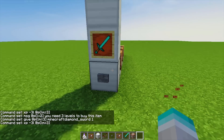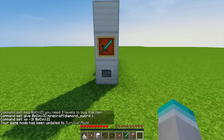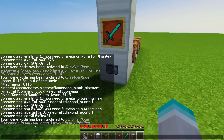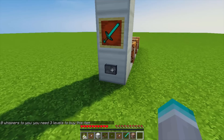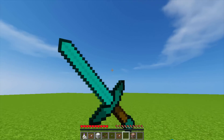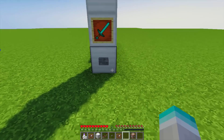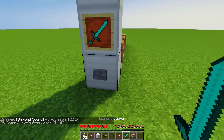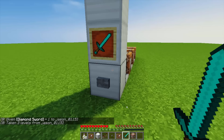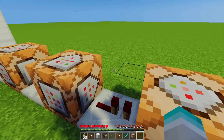Let me switch over to survival mode. As you can see, I have no XP currently. When I click this button, it says down here: "You need three levels to buy this item." I do not have that many, so I did not get the diamond sword. Now when I give myself some levels — I got myself three — when you click the button, it gives you one diamond sword, and it takes three levels from me. Now as you can see in my XP bar, I only have less than one level left. This works perfectly.